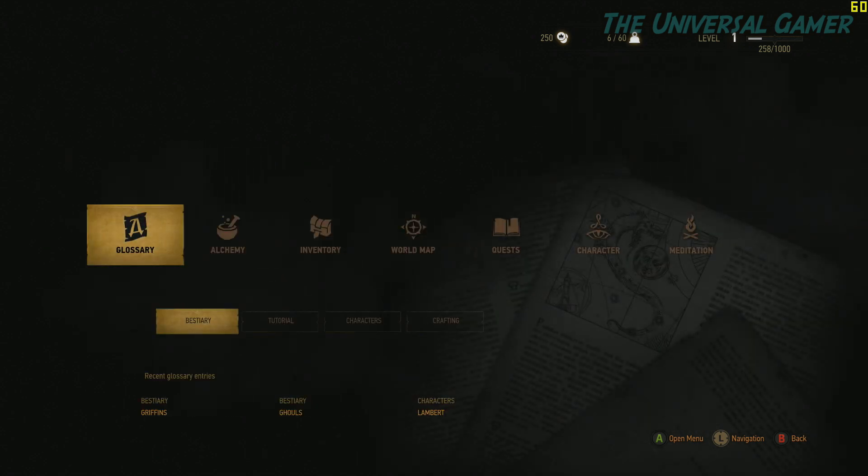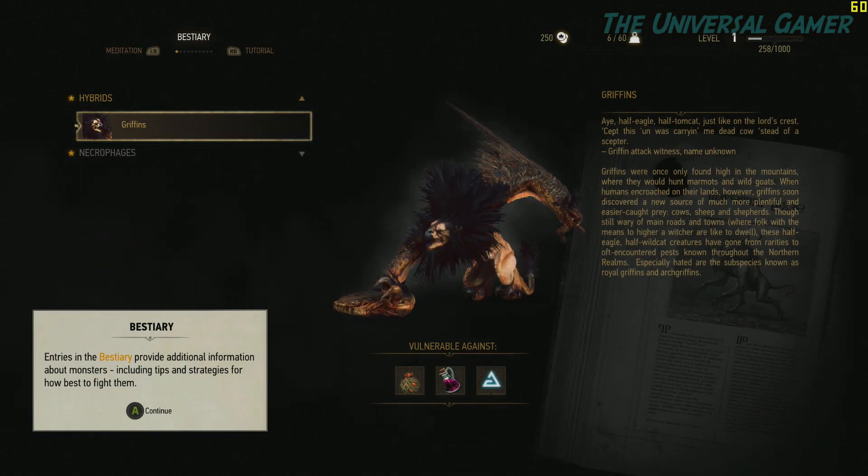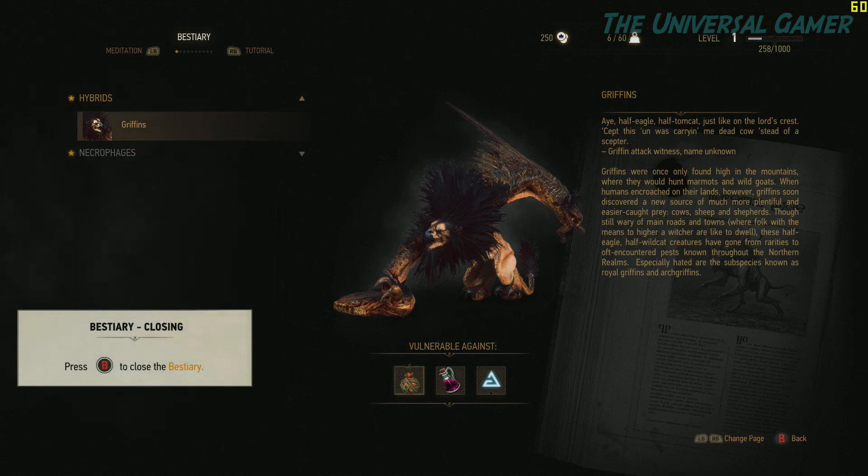So here we go — the glossary. We have our different stuff right here. This is how you look at the different creatures you encounter throughout the game. Every time you fight something it's going to show a background of each creature, their strengths and weaknesses and stuff like that — vulnerable against bombs, some kind of oil. If I put oil on my sword, just like the first game when you rub oil on your weapons, it lasts for a certain amount of time with a time counter to let you know how much time you have left.